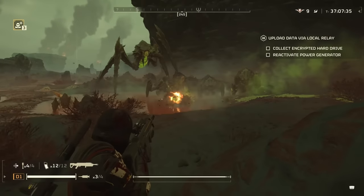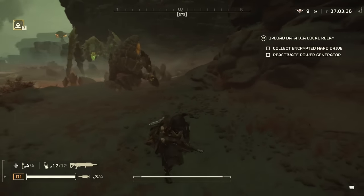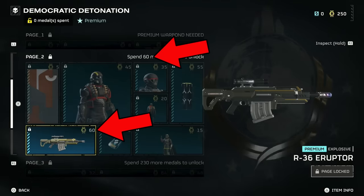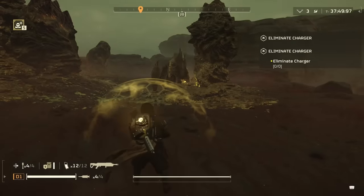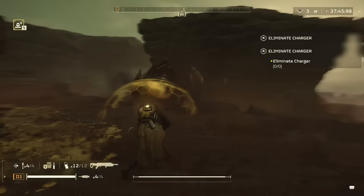The R-36 Eruptor is the standout favorite from the Democratic Detonation Warbond. Located on the second page, this will cost you 120 medals to unlock, in addition to the 1,000 super credits just for the Warbond itself. But is this weapon really worth all the hype, and how can you use it effectively?